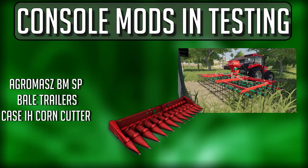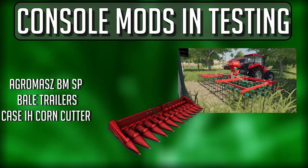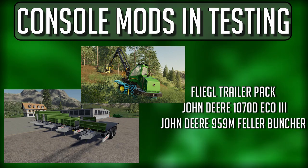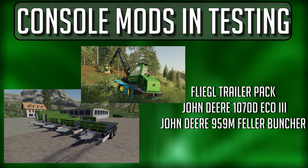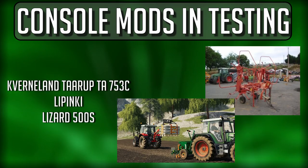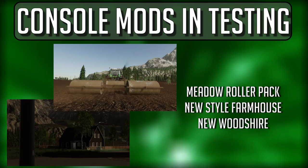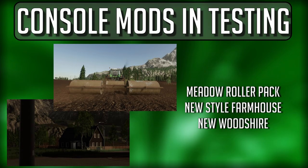Moving down into console mods: the Agromass BM SP, the Bale Trailers which was released today, the Case IH Corn Cutter, the Fligo Trailer Pack, the John Deere 1070D Eco 3 — released today, some forestry John Deere equipment — the John Deere 959M Feller Buncher which unfortunately was not released today, the Equivalent Tear Up TA 753C, an update to the Lipidki Map, and the Lizard 500S.